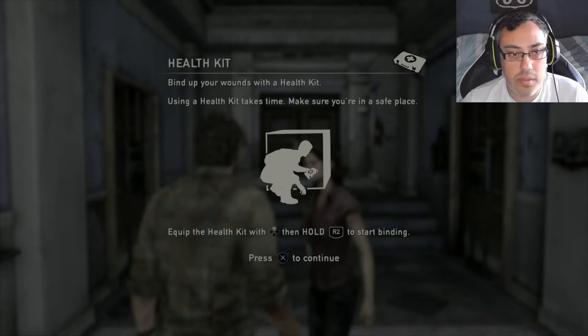Bind up your wounds with a health kit. Make sure you're in a safe place and hold R2 to start binding.